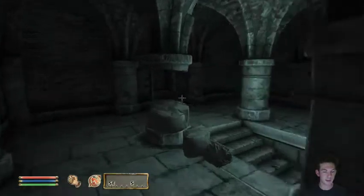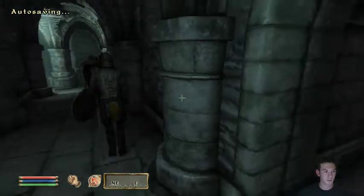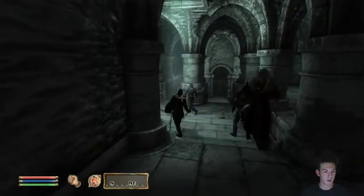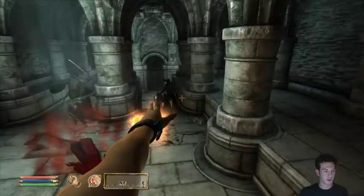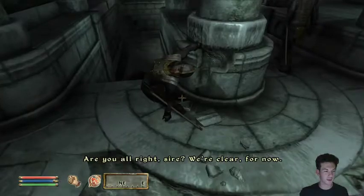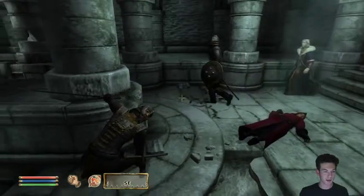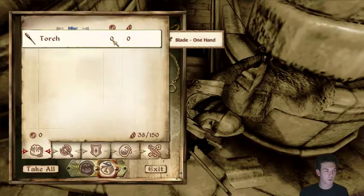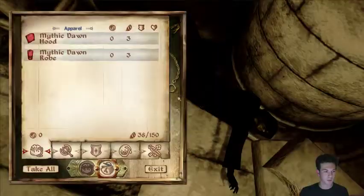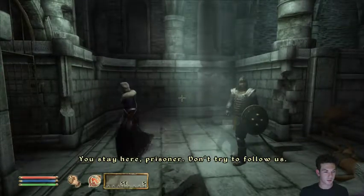Anything over here? No? Okay. Keep quiet and stay out of the way. Oh, a lot of saves. Protect the Emperor. Protect yourself. Take them down! The captain's down! She's doing like a special power move. I want those robes. But they've been waiting for us here. I don't know, but it's too late to go back now. Don't worry. They won't be the first to underestimate the blades. I'll take point. Let's move. You stay here, prisoner. Don't try to follow us.